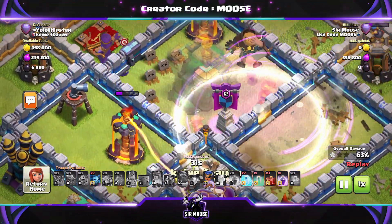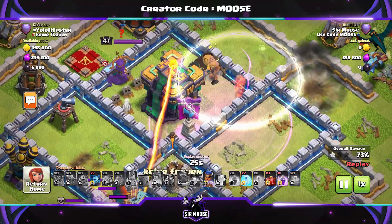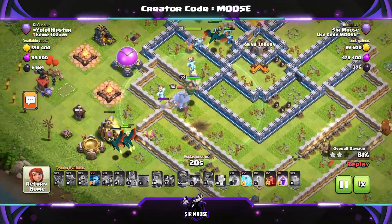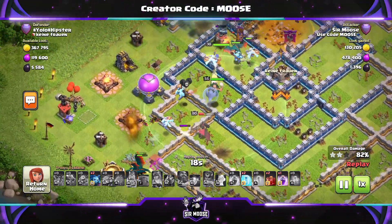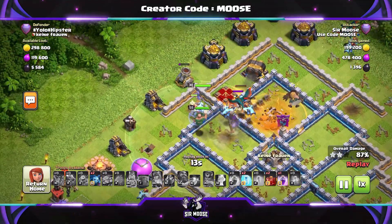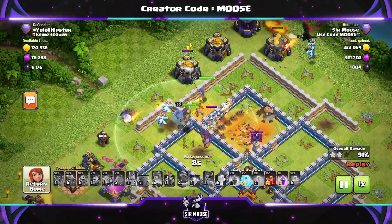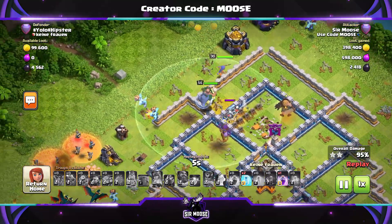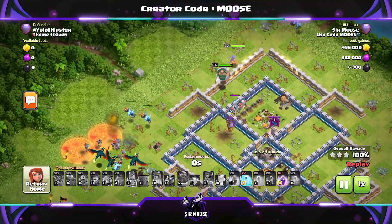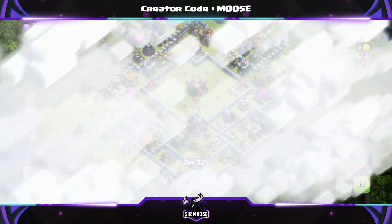Normally you want to manually deploy the Battle Blimp just before the town hall, with your finger hovering above the manual deploy button. The order is: put down an invisibility spell first, then manually deploy the Battle Blimp, then a rage spell, and then another invisibility spell. Just zoom in and see what your super wizards are doing — they're hard to see. On this attack I forgot to use the skeleton spell and we had some free spells left, so that could have been better.